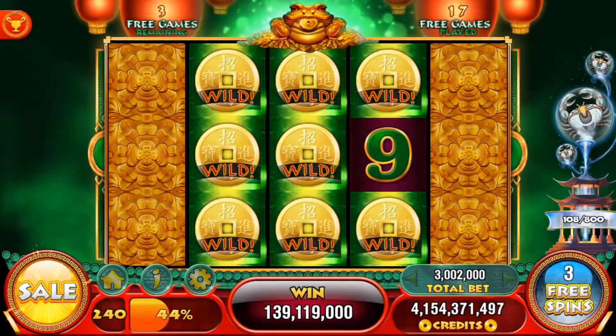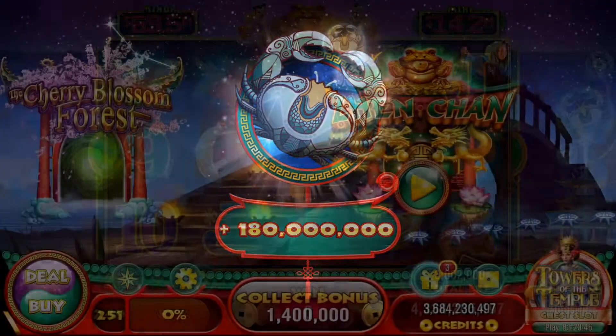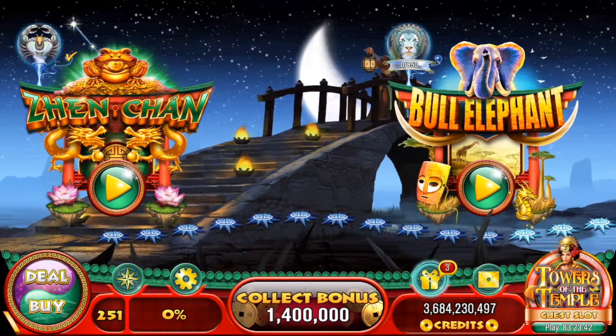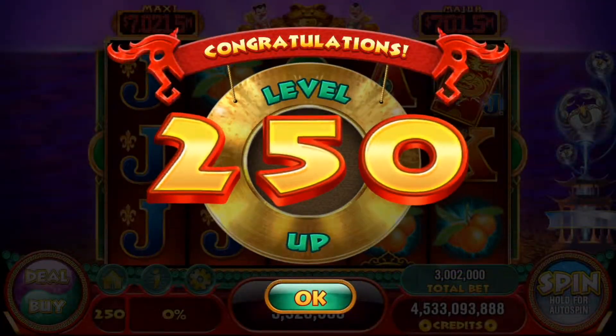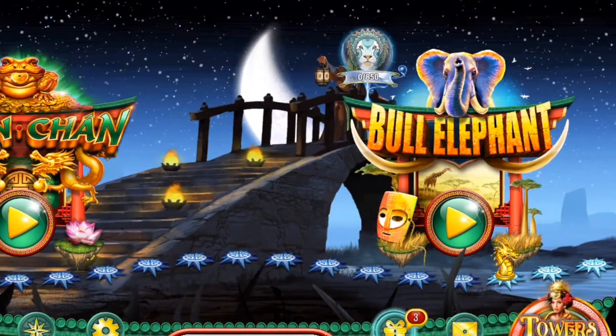In Gen Chan, our kickoff game in Episode 6, we collected stars for the Cancer Zodiac sign, represented by the crab. And in this video, we're going to be collecting stars for the Leo Zodiac sign, symbolized by the lion, in the second game in Episode 6, Bull Elephant, which is unlocked for players starting at level 250. And what do you know, the top paying symbol on this game is a lion.